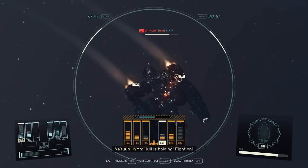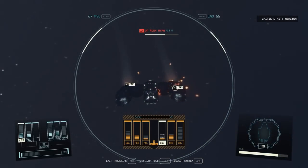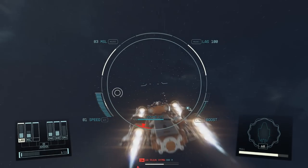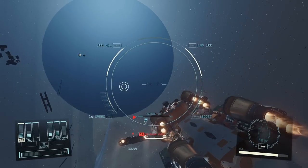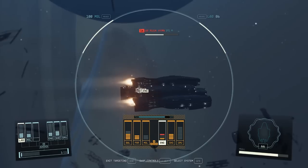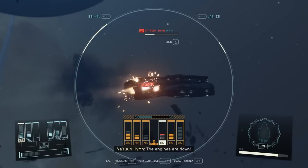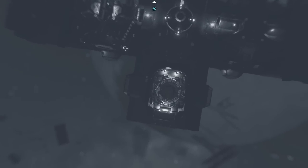Two blocks gone on its engines, now one block. Let's get a bit closer — get behind it. One block left. Its engines have gone red. I'm close to it, so hold R to dock.